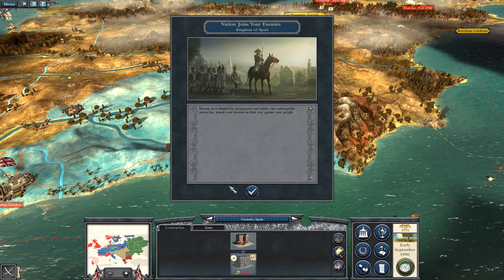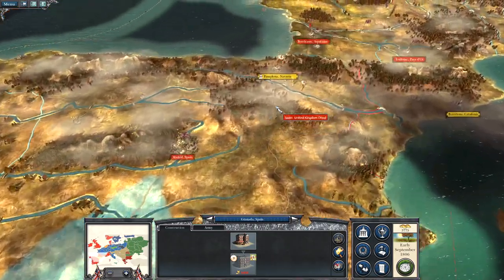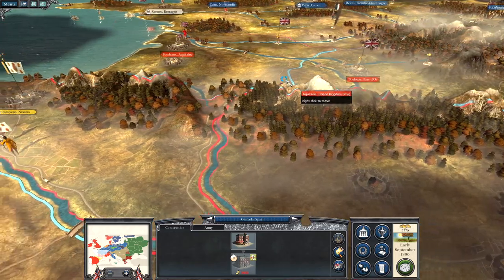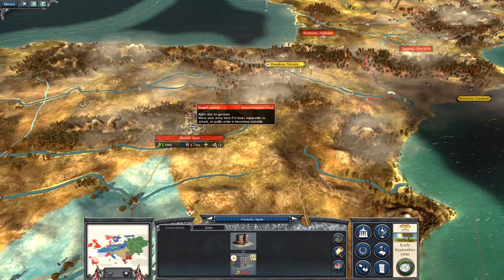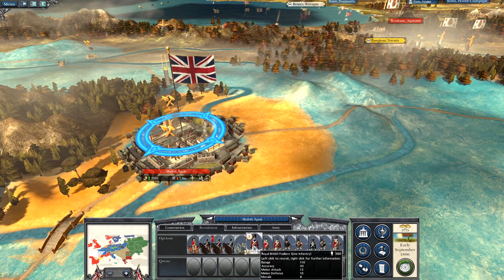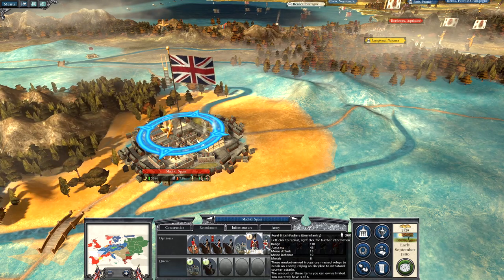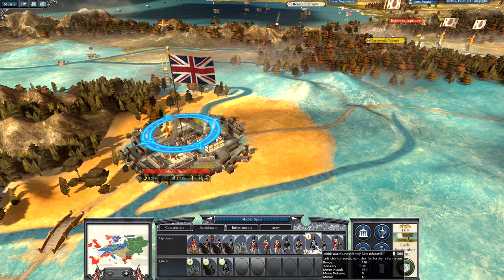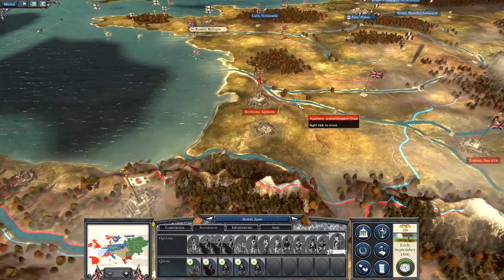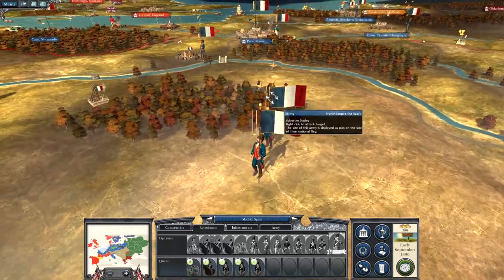A nation joins my enemies — the Kingdom of Spain. What?! You dirty rats! You dirty, dirty turd-loving rats! He's going to run right from Madrid and I've got the bare minimum of garrisons here. Alright, let's throw in some troops here and get some cheap line infantry. Oh my god, why? Why Spanish? Why? Now I'm going to have to change my plan of attack here.